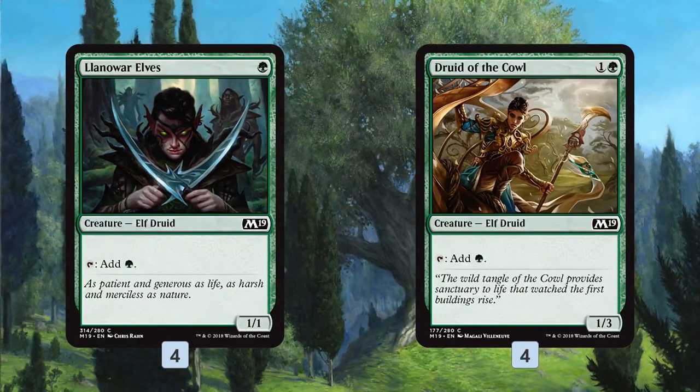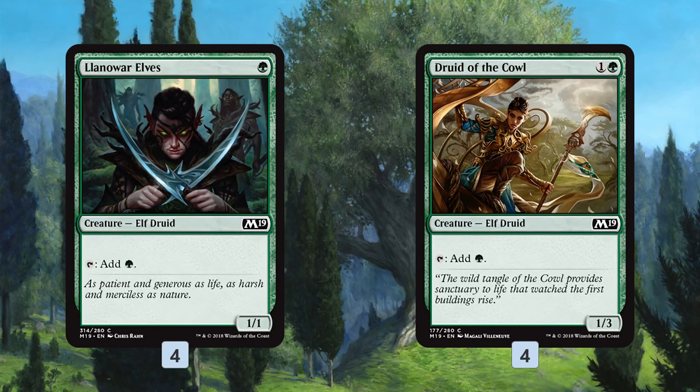We have a little bit of ramp to speed up the deck. We've got Carnage Tyrants and a lot of expensive stuff, so Llanowar Elves and Druid of the Cowl help us accelerate into our big plays. If we can go Vine Mare on turn three and Branchwood Armor on turn four, that's an even scarier clock compared to waiting the extra turn.